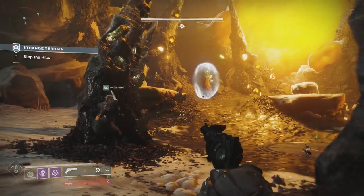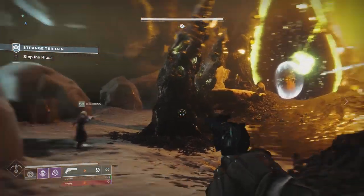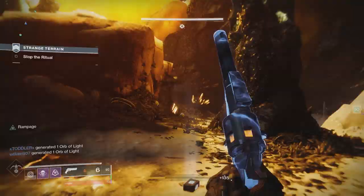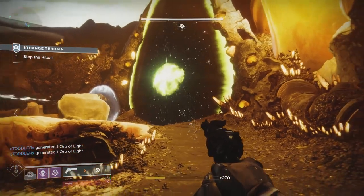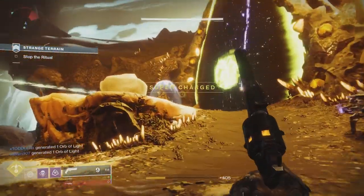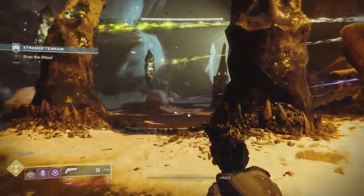Oryx soon came to realize that the worm gods had deceived them — the war of revenge against Taox had turned into a campaign of genocide, and their worms' appetites were growing past their ability to feed them with death. Meaning, with his sisters in the Ascendant Realm, they despaired over this dilemma. His sisters offered their power to help Oryx find a way to save them, so Oryx killed them. He used this power to confront the worm god Akka. Oryx proceeded to kill Akka and stole his ability to call upon the darkness, and created the Tablets of Ruin, giving him the power to take. With this, Oryx's transformation was complete, as he changed his name and became Oryx, the Taken King.